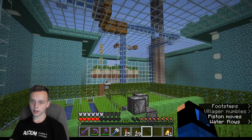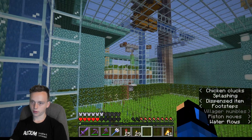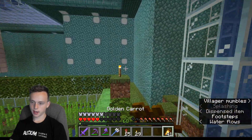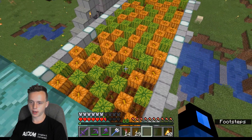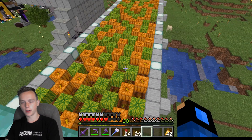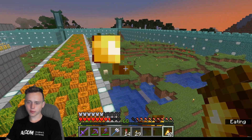The cactus farm is pretty simple — it's just whenever they grow, it breaks the cactus off and then flows into a water stream up there. Here's my broken melon and pumpkin farm. There's supposed to be flying machines that go through here, but I wanted to build the castle walls and it kept crashing into them and breaking everything. So right now it's kind of manual, which is fine.